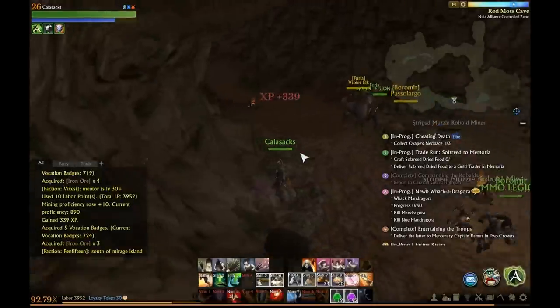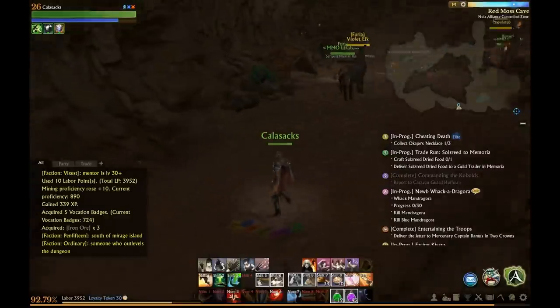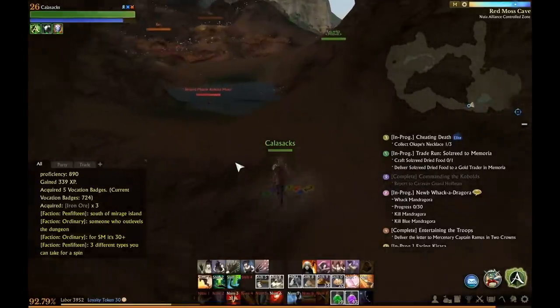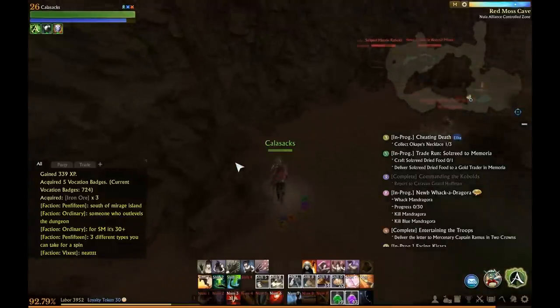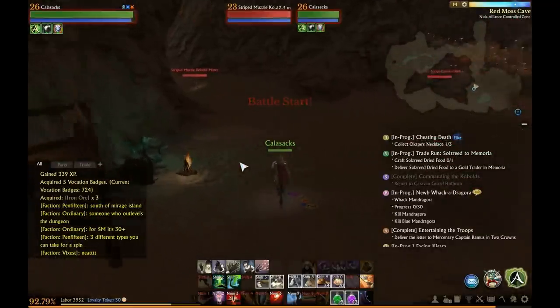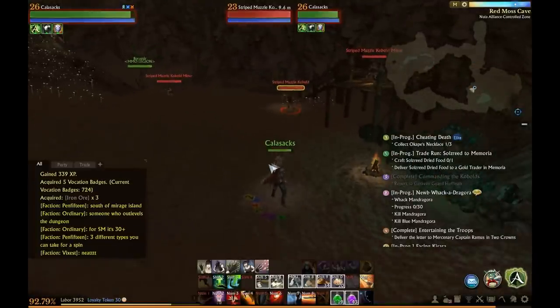The average run — and when I say run, that is just one rotation around the circle in the cave — if I was doing it by myself as the only one in the cave farming for stone and iron, I would usually get around an average of 120 iron and 100 stone.